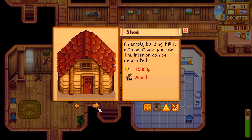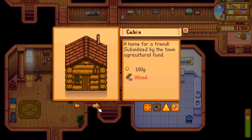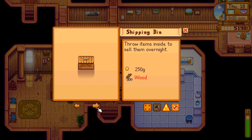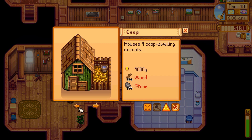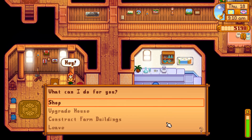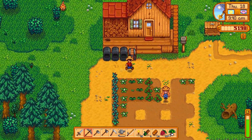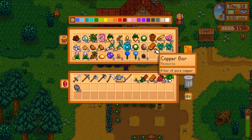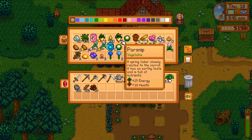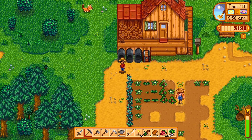I need to build the silo first though - silos are huge. There's also a shed, a cabin, and a slime hutch - oh that's new, I didn't know you could do that. The coop houses four animals. I think we need to build that coop, so let's grab all our wood. We need 300 wood and 100 stone - I have that for sure. I have 100 stone, 300 wood, and 462. Let's bring clay too because we need to build a silo, plus copper and gold.